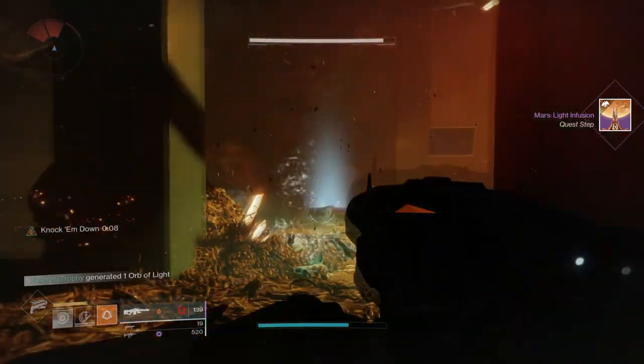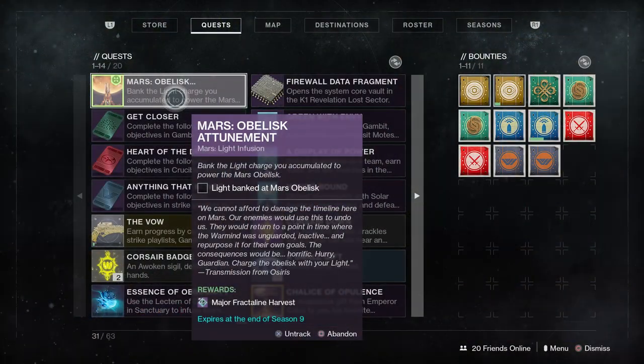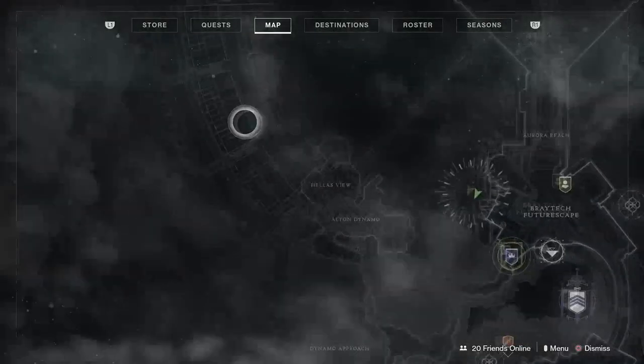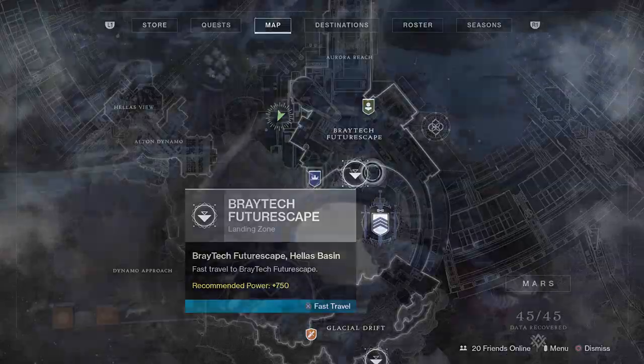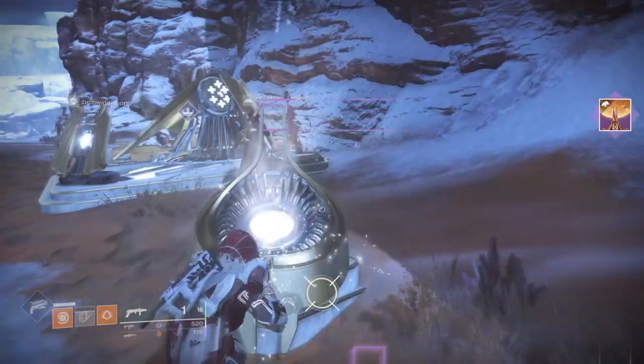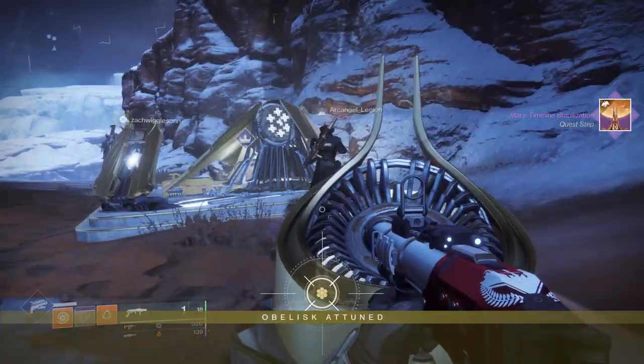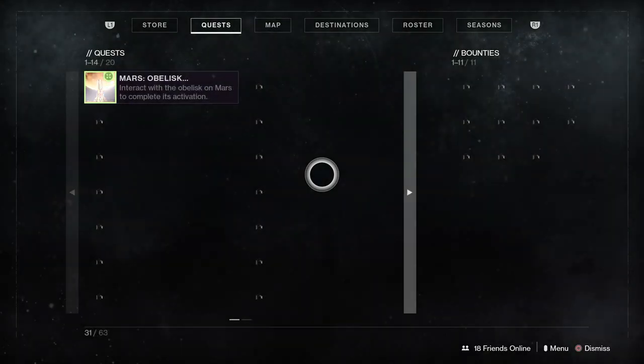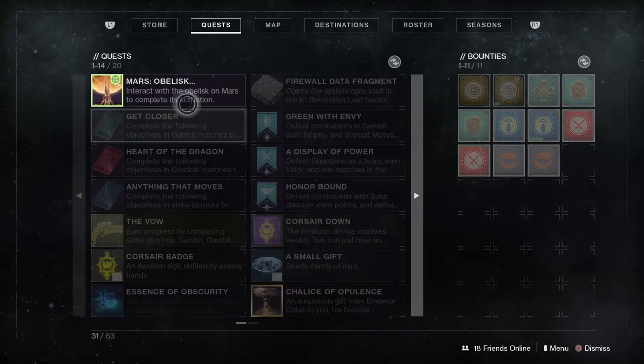Once you're done that, guys, the next part of the quest simply requires us to go bank our light into the Obelisk, and then the quest is completed. Simply teleport back to the Braytech Futurescape and then go bank your materials. And then boom, that's the Obelisk attuned, guys — that's been the guide. It's very fast; you'll get this done in 5 minutes flat.